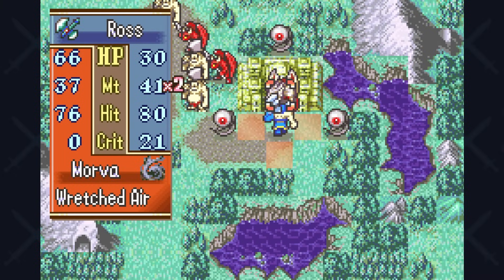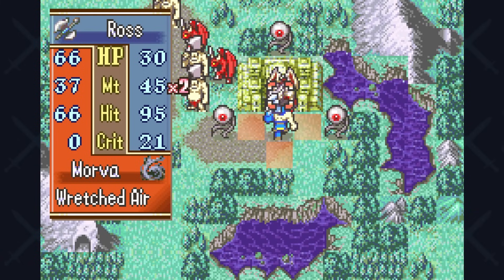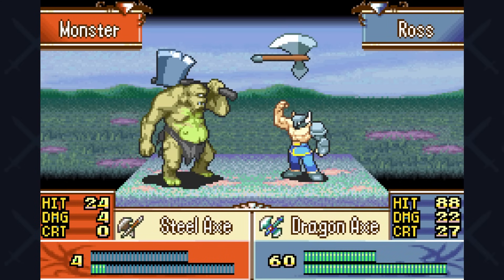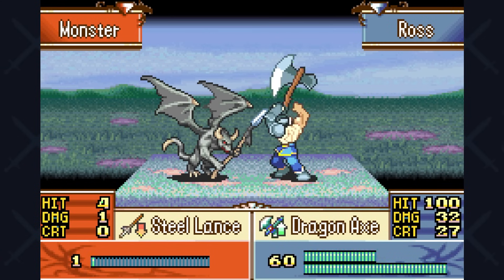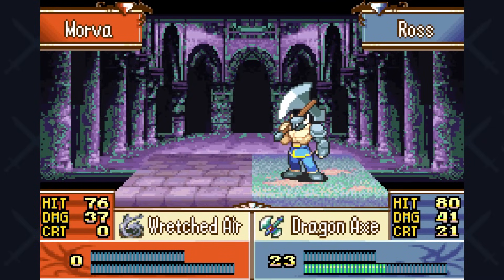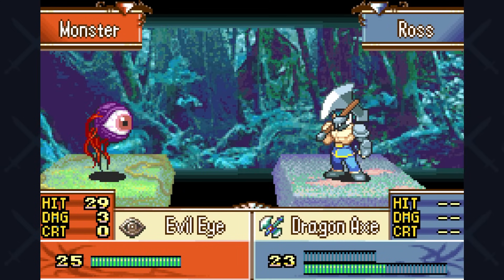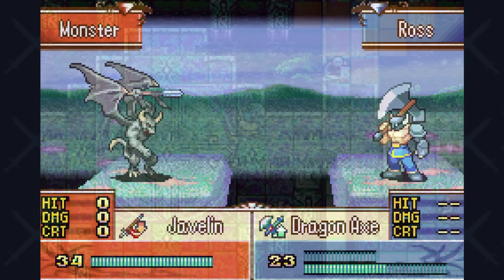Morva will be a close call — 37 damage with a good hit rate, which doesn't bode well. I go with the Dragon Axe to conserve Garm uses, since I'm nervous about the final boss given our low resistance. As many commenters pointed out from the last video, Morva and zombie dragons actually ignore your defense — they deal true damage. So thank you to those who mentioned that, because I wasn't aware. Every time you face them, you'll need some luck on your side.